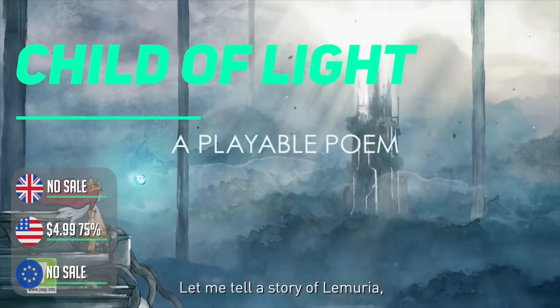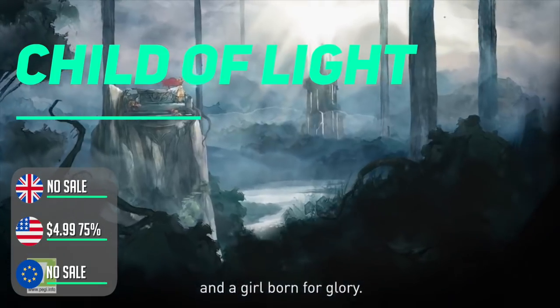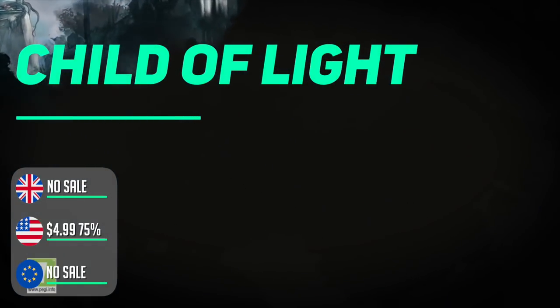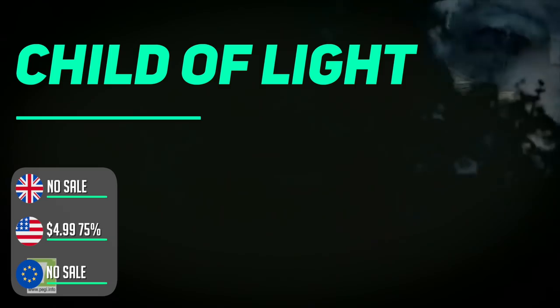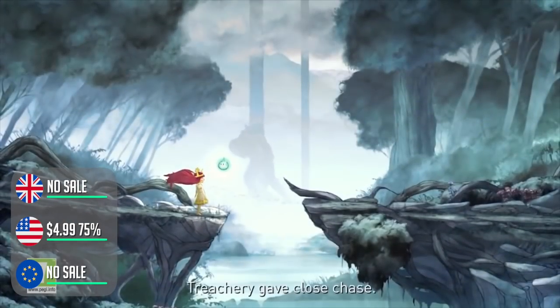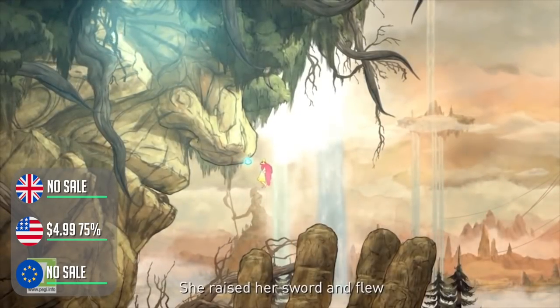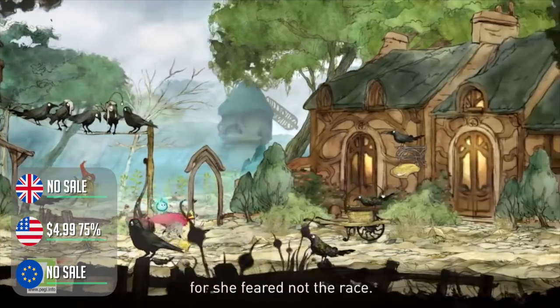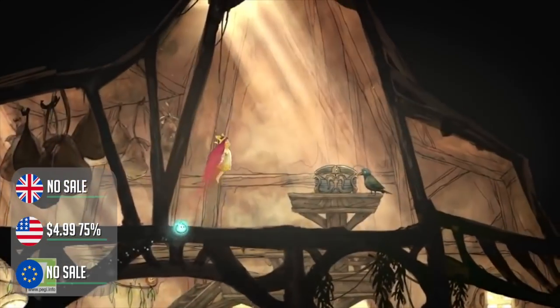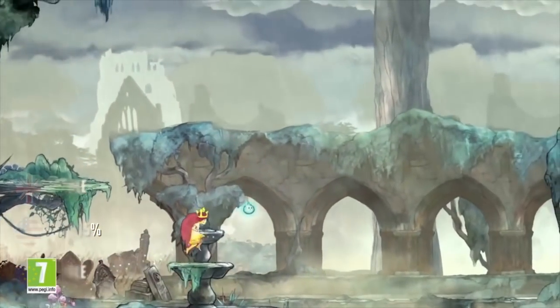Child of Light from Ubisoft is a stunning RPG — critically acclaimed for all sorts of reasons — and it's now at an unmissable 75% off. This is the cheapest it's ever been on Nintendo Switch. Yes, it's a Ubisoft game which means it's on sale regularly, but I doubt it will get more off than this for quite a while. It's now just $4.99 in the US. Everything from the watercolor visuals to the Brothers Grimm fairy tale storyline and the well-thought-out battle mechanics are spot on.